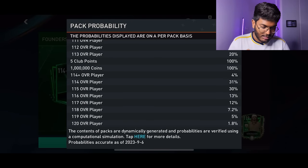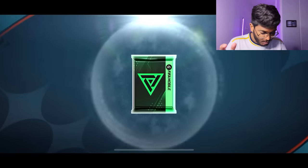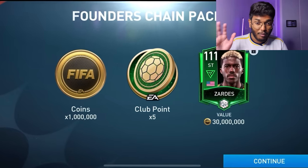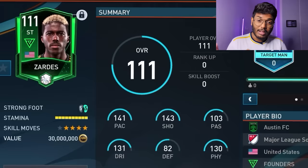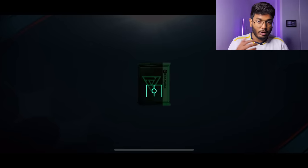This is Chain Pack 3, 800 FIFA points, with a 4% chance of packing 114 plus overall. Here we go — that's not a walkout again, but we got FM Legend Zardes. He's got a very good card: 141 base, 140 shooting, 130 physical — very strong. That's a nice card for beginners. We need to open 10 of these packs to unlock a guaranteed 114 to 120 pack.